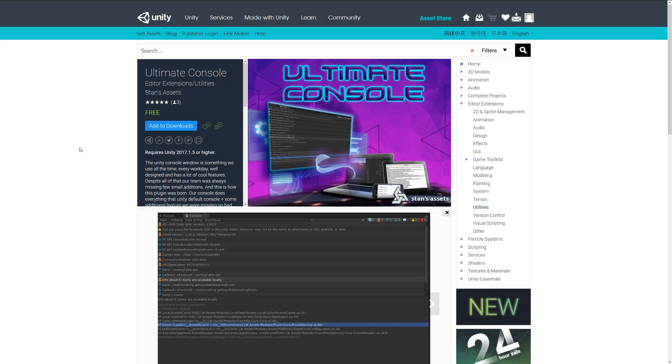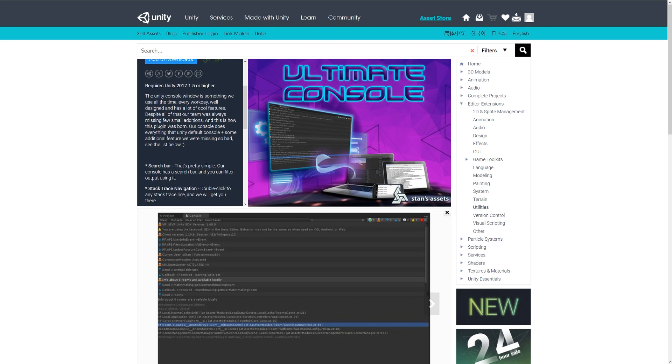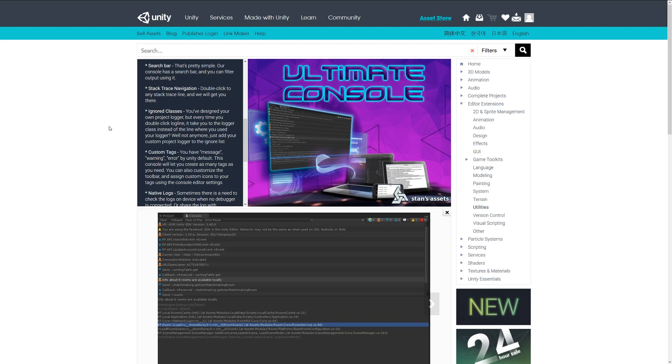The next one is something called Ultimate Console, and it's just like Unity's normal console but being open source it lets you add functionality. Things that have already been created and things you might want to add yourself. It includes a search bar so you can filter through things in the actual Unity log. It lets you ignore classes, have custom tags, use native logs, and it has a lot of additional functionality to help you fine-tune everything that gets logged in the console.